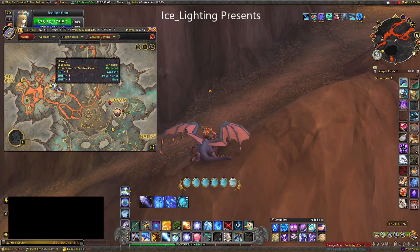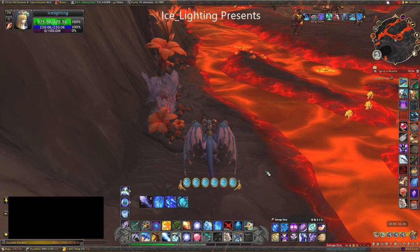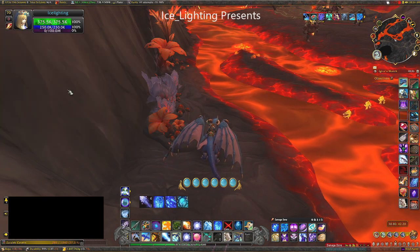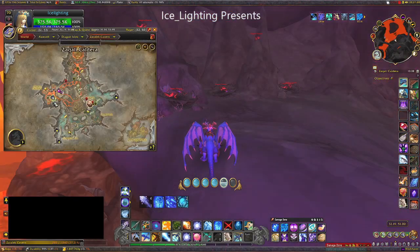The incense you'll find along the paths in the frozen area, the flamey area, and the molten lava area. Speaking of molten lava, you'll find the magma bubble down by the lava in that same area.